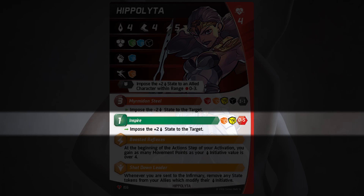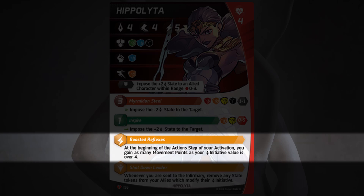Her first passive ability is called Boosted Reflexes. At the beginning of the action step of your activation, you gain as many movement points as your initiative value is over 4. So if you inspire yourself and make her initiative 6, she's going to have 2 extra movement points to play with. If it starts fading, she'll have 1 extra movement point. This is really nice, and I like the fact that you're gaining movement points — it doesn't feel too overpowered. It's a nice perk and a reason to inspire yourself.